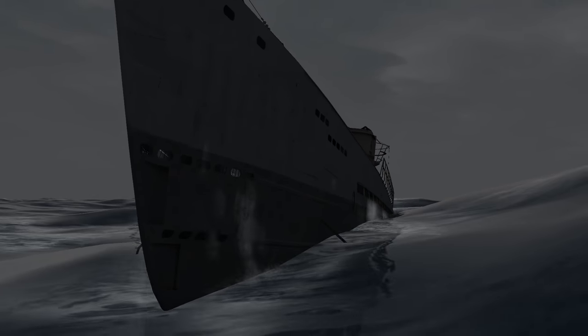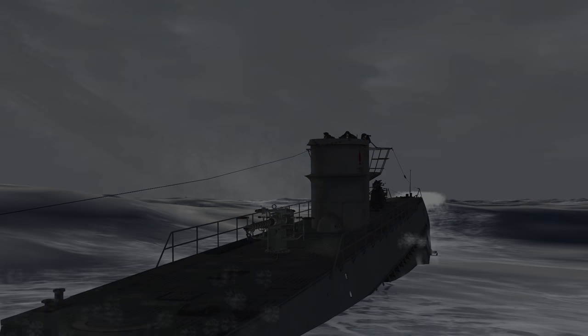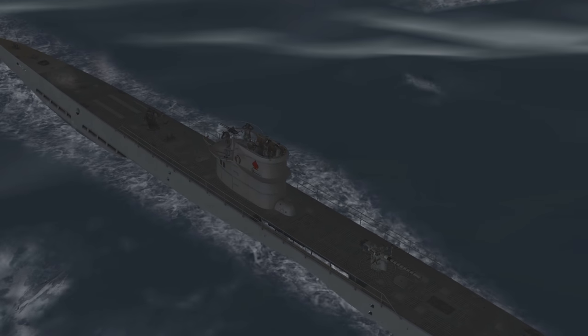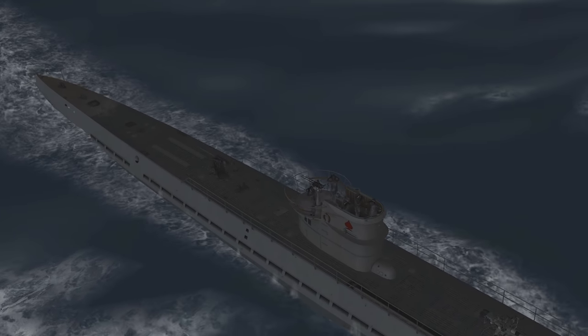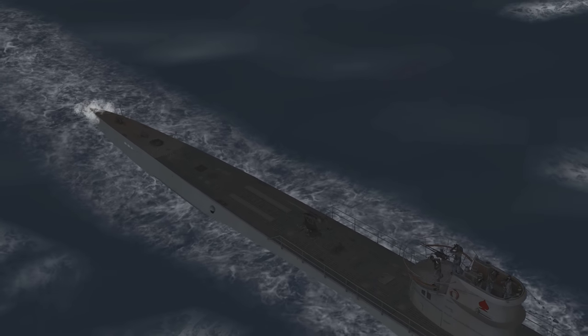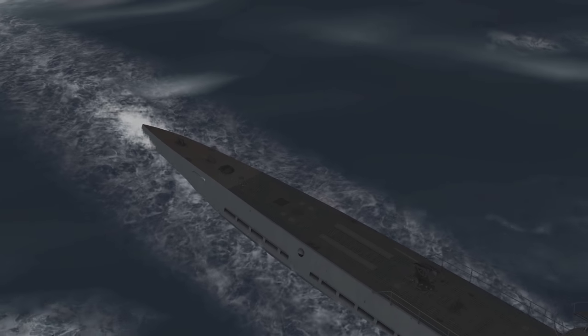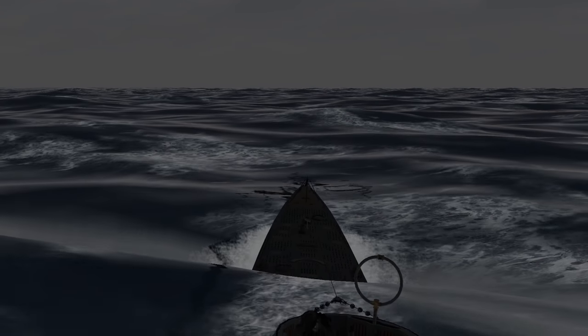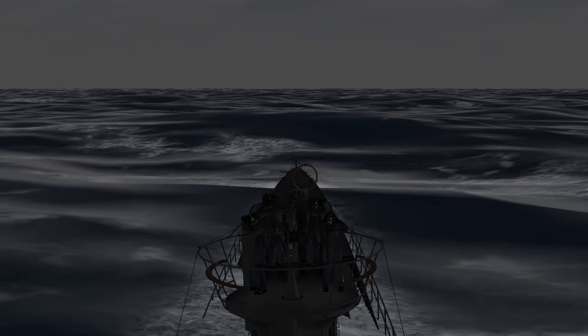The weather has deteriorated from bad to worse once again. 15 meter per second winds are stopping us from loading our external torpedoes. After our failed attack on the Empire freighter, we are down to three torpedoes ready for operations — two in the bow and one in the stern. Eight eels are in external reserves and will be loaded once weather conditions improve.